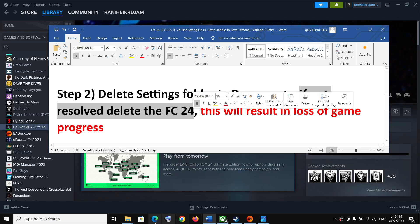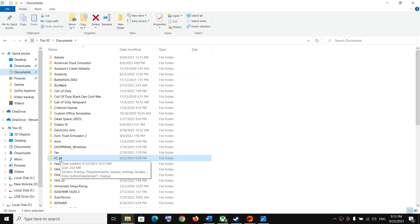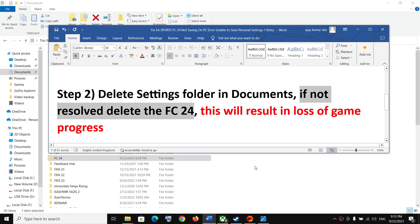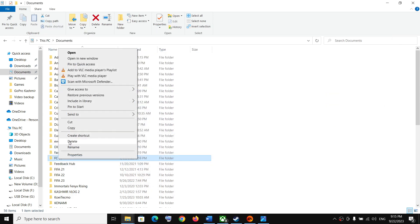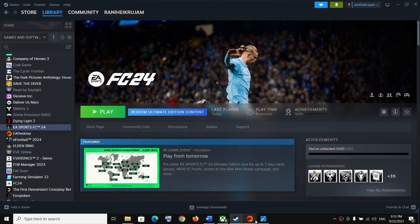If the error is still not resolved, you can delete the entire FC24 folder from Documents. Go to Documents, right-click on the FC24 folder. Be aware that this will result in loss of game progress and you will have to start everything from scratch. If you agree, right-click on FC24 and click Delete. Once deleted, launch the game and check.